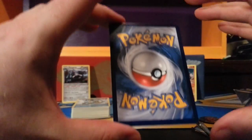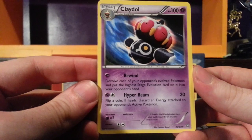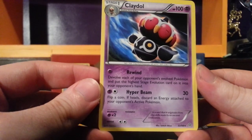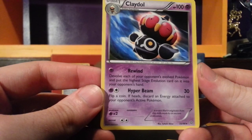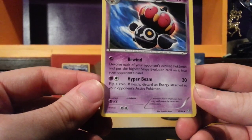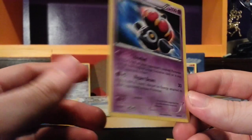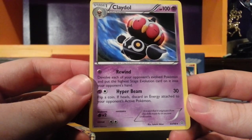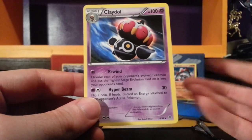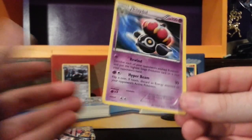The rare of the third and final pack — the Hoopa pack — is an overpowering Claydol. 100 HP, Psychic Pokemon. Rewind: devolve each of your opponent's evolved Pokemon and put the highest stage evolution card on it into your opponent's hand. Now, if they have damage counters in excess of what their unevolved form can hold, you knock them out with this. That is crazy. Hyperbeam — Psychic and Colorless does 30 damage; flip a coin, if heads discard an energy attached to your opponent's active Pokemon. Imagine using Whimsicott to move damage onto the active Pokemon, and then Claydol to devolve it — that would be a pretty powerful combo, though it takes two turns.